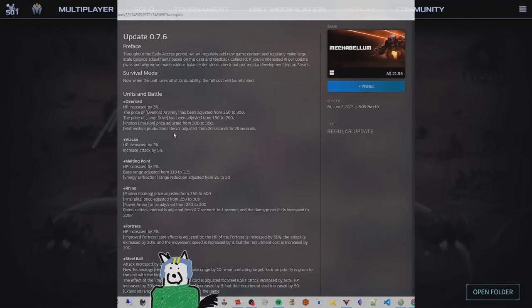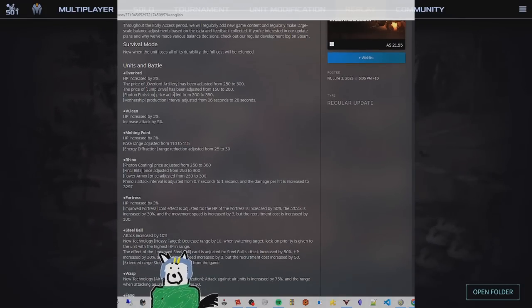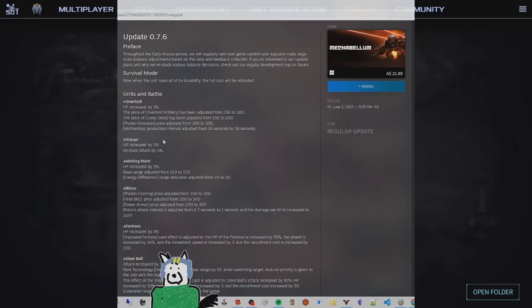Moving on to medium-sized changes: techs for Overlords and Rhinos have been increased in price. For the Overlord, artillery (the chin guns) has been raised to 300 from 250; the price of Overlord jump drive has gone up from 150 to 200; and photon emission from 300 to 350. Along with the aforementioned nerf to mothership, which now takes 28 seconds instead of 26 to spit out wasps - these are overall nerfs to the Overlord, apart from the 3% HP increase.